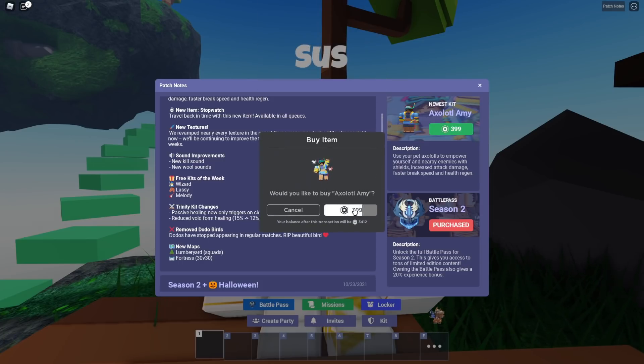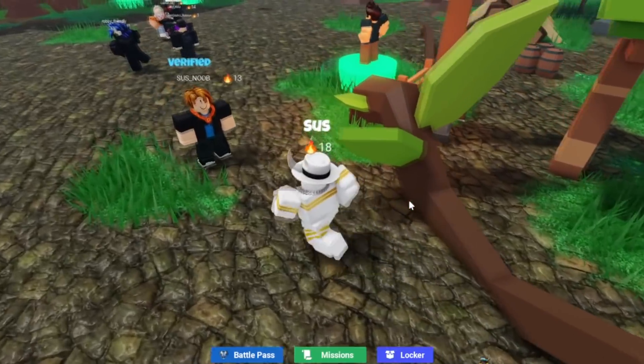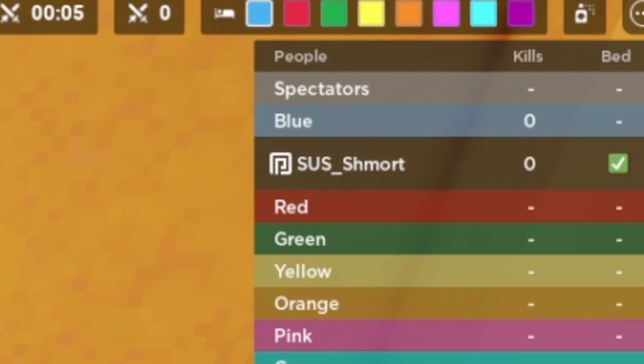We're going to go ahead and buy this brand new Axolotl Amy kit — here we go, in three, two, one, boom, there we go. Let's hop into a custom match right now. We're in a private match, so let's go ahead and look in the shop.